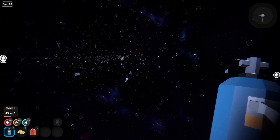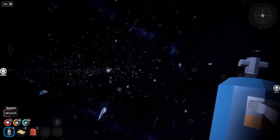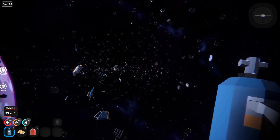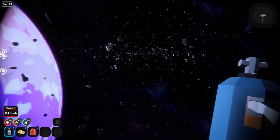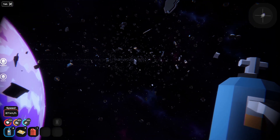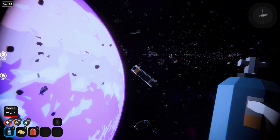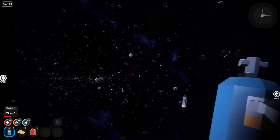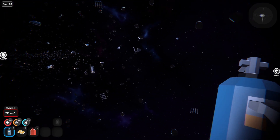I wonder how the radiation is explained story-wise, because if it's ship radiation, wouldn't it be with all the debris and not around the debris? It does feel like the radiation is a pretty fast killer. I would like it to be at least a little bit slower — maybe it's just me maneuvering in the wrong way or something.